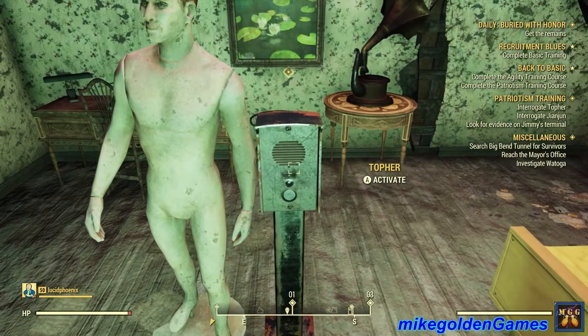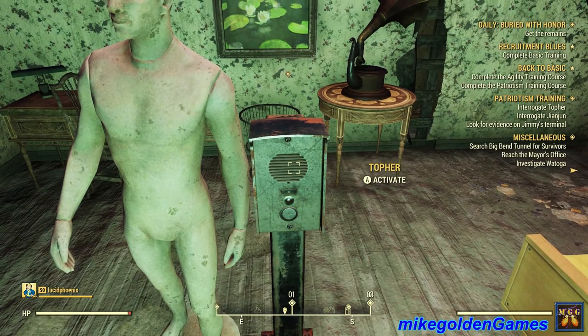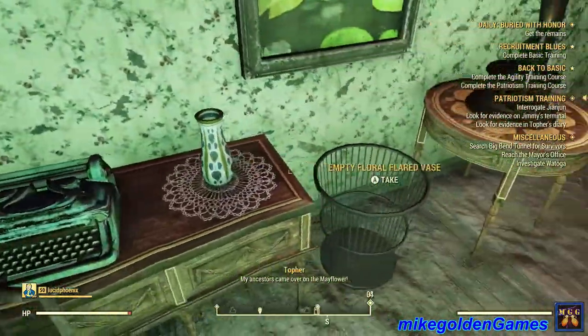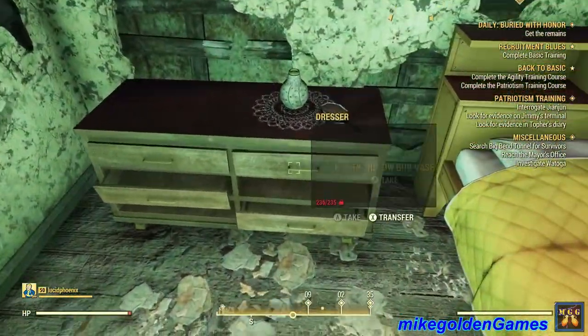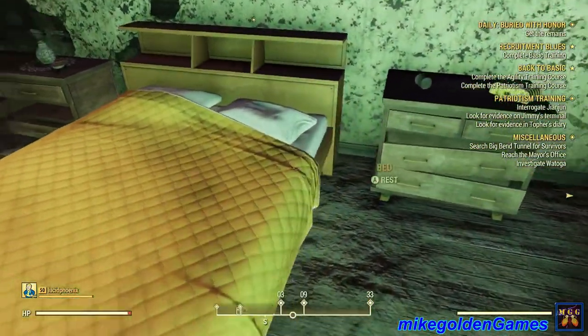That record player there looks a little suspicious. Topher says his ancestors came over on the Mayflower. He works at his neighborhood's soda counter, though he'd love a raise. He doesn't want to talk at all — that's pretty suspicious. He's got a note in here: June 9th — I can't believe Mom and Dad made me get this job at the soda counter. Gary's parents just gave him a car when he turned 16. Well, I'll show them all — I'm gonna work so hard I'll own this counter someday.